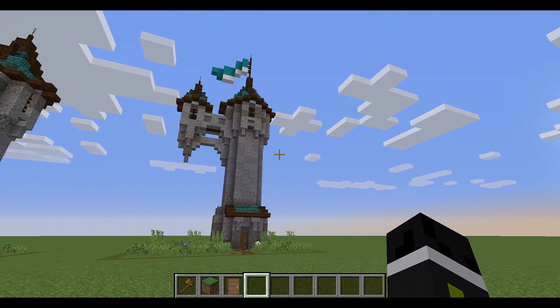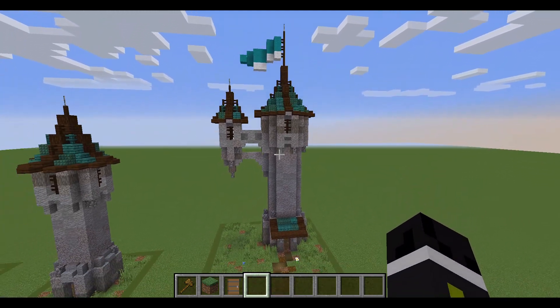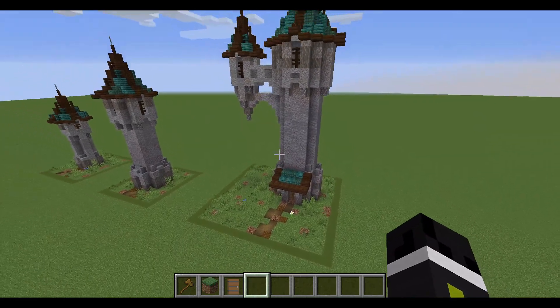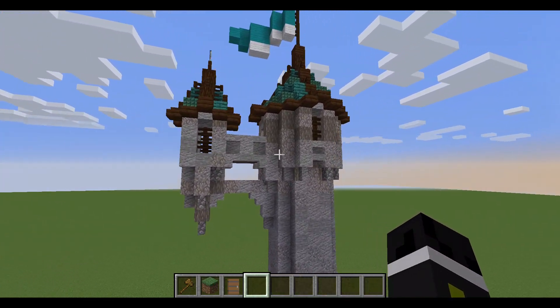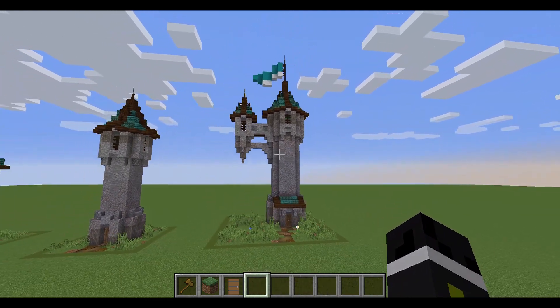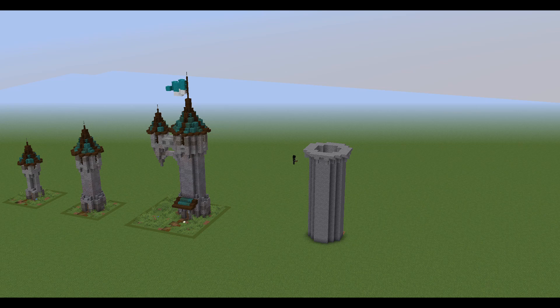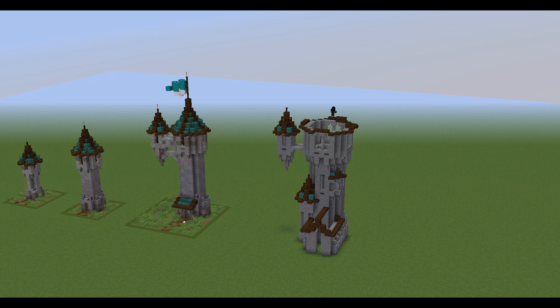Now we're getting into some more complicated towers. I used the same block palette again, and I added a roof over the door, and a side tower that's hanging off the side. I kind of like to do that for wizard or magical towers, I think it's quite interesting. And I also added a flag because I think that's always a nice touch.